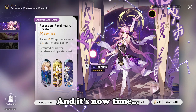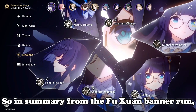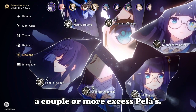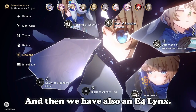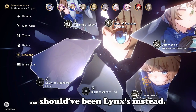It's now time to save up again. So in summary from the Fuxian banner run: we had a lot of Pela copies — we managed to E6 her, and beyond that, a couple more excess Pelas. Next, we have an E4 Hook, and then we also have an E4 Lynx.